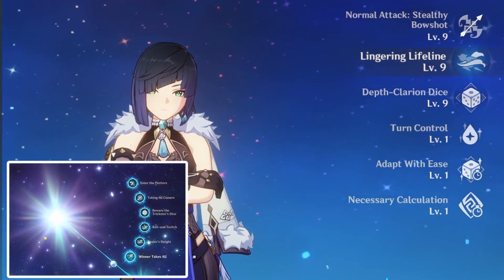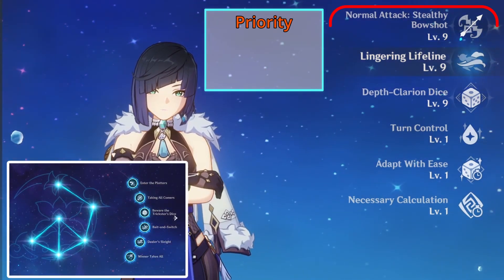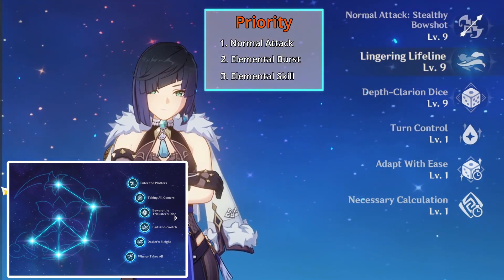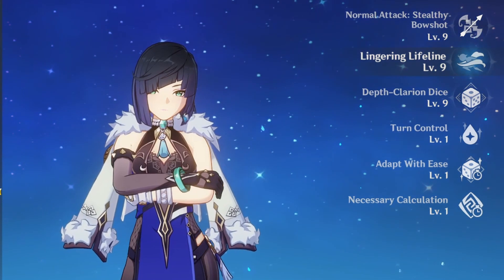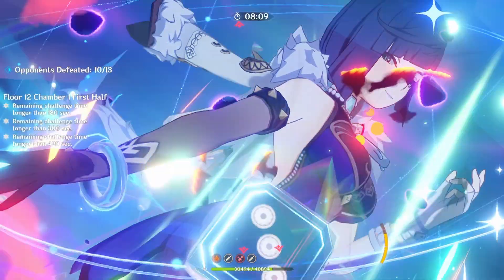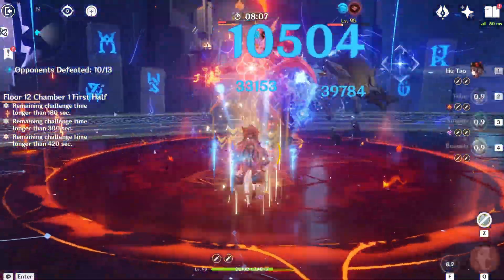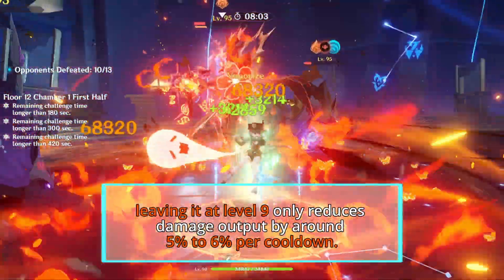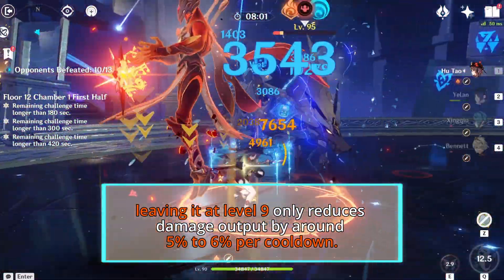But if you have her at Constellation 6, the priority shifts to normal attack over elemental burst and elemental skill. Maximize both normal attack and burst for optimal damage during the C6 effect. Maxing elemental skill benefits DPS, but leaving it at level 9 only reduces damage output by around 5% to 6% per cooldown.